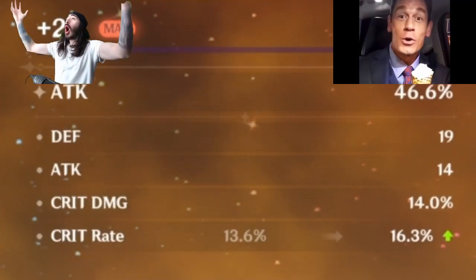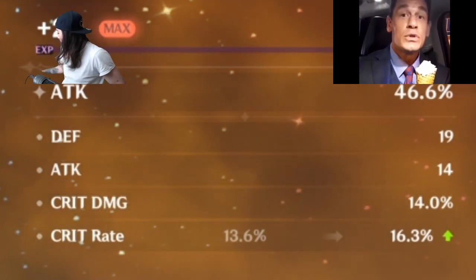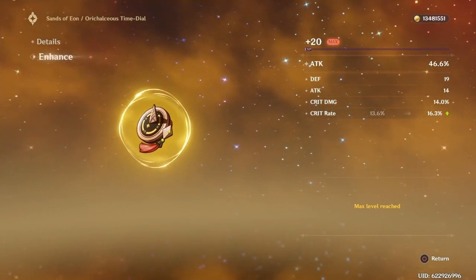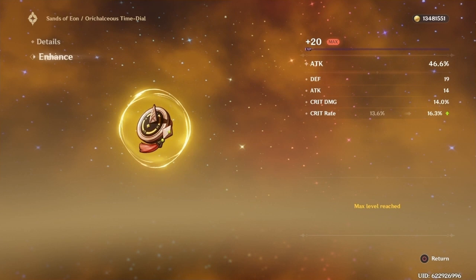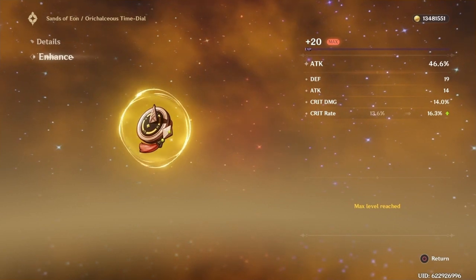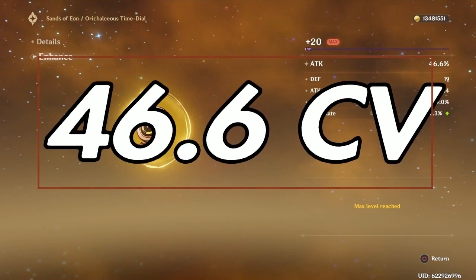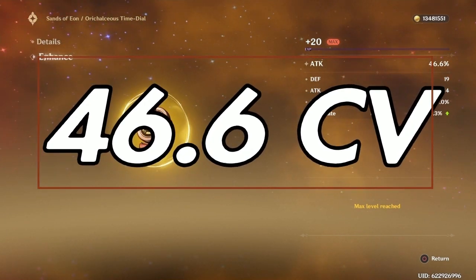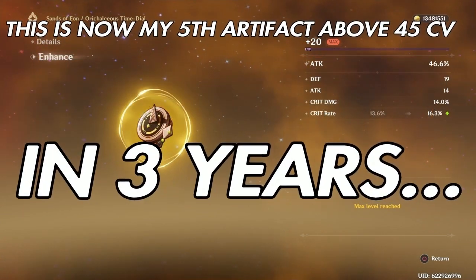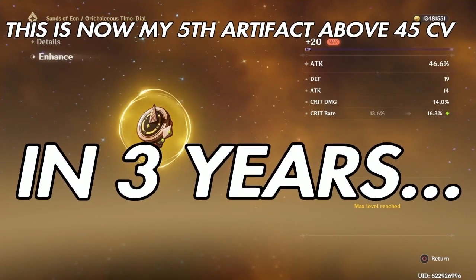Wow, I actually didn't expect this — in my very first clip, this is a very strong artifact. This is actually my best attack sands on my account, CV-wise. I gotta see the CV on this thing — 46.6 CV! I rarely ever get 45 CV in this game. I've gotten high 30s or 40 CV pretty often to a certain degree, but wow, that is amazing.